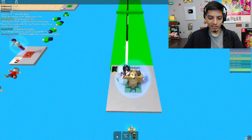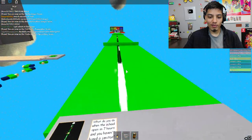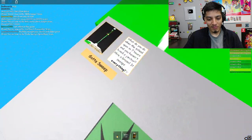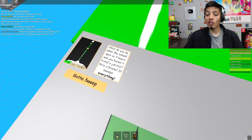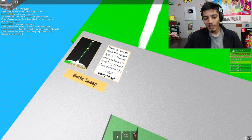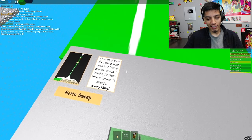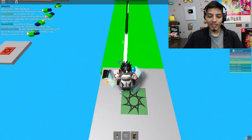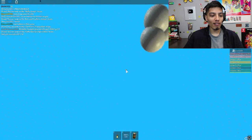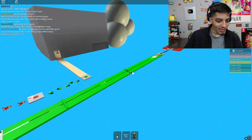Gotta Sweep — wow, that is one long Gotta Sweep. What do you have to do when the school opens in seven hours and you haven't hired a janitor? Hire a broom! It looks like we have to jump — oh my god! I said buy your merch — I didn't get it, it didn't get it.